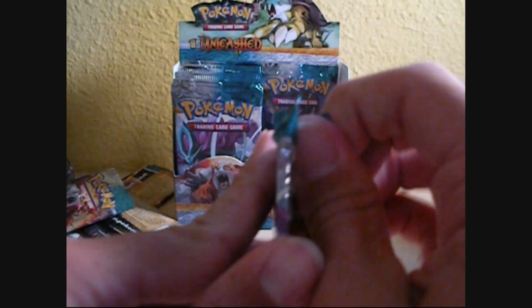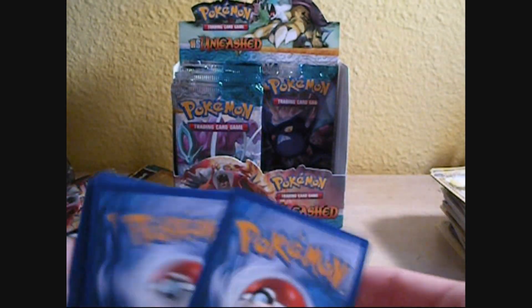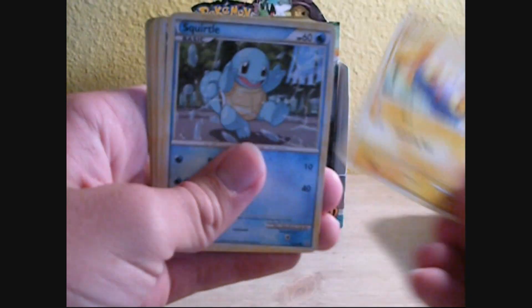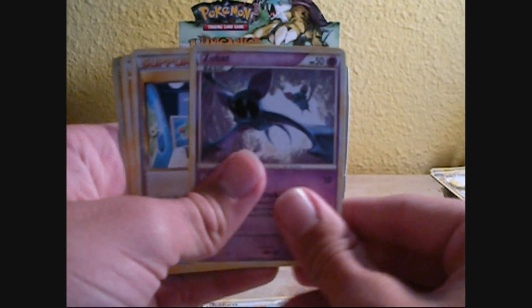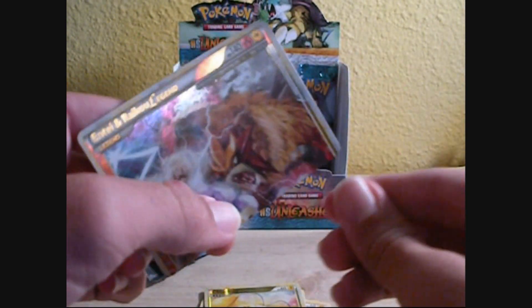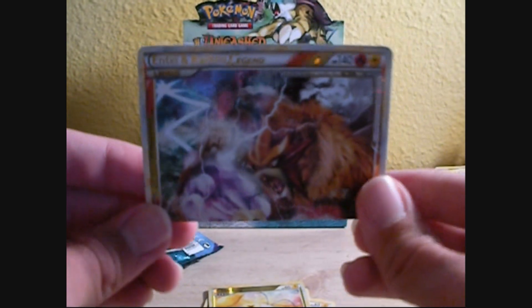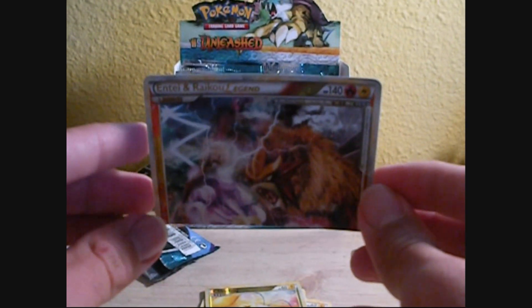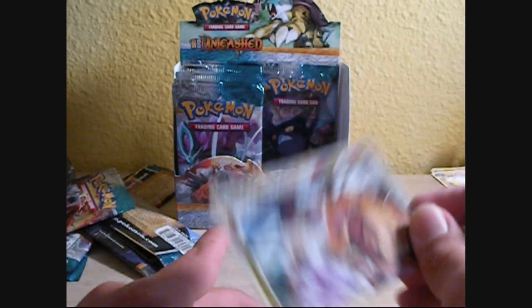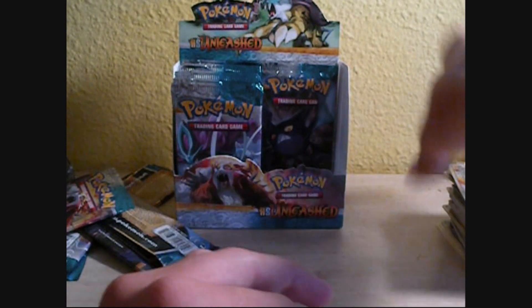Suicune pack. There we go. Chincho, Squirtle, Poliwag, Teddiursa, Zubat, Jirachi's Chatter, Minun, Tauros, Reverse Chincho, and the top half of Entei Raikou Legend. I just traded away my bottom half of Entei Raikou — that's okay. Blastoise Level 101 is going to want this, so that's probably already traded. So I guess don't ask.